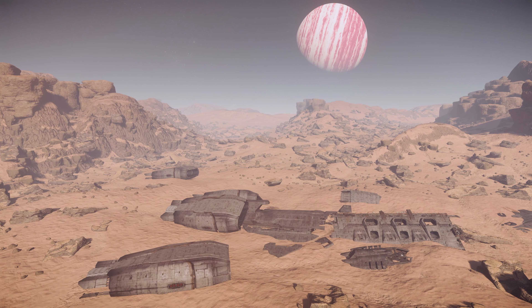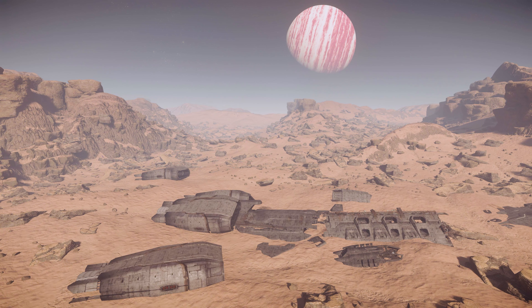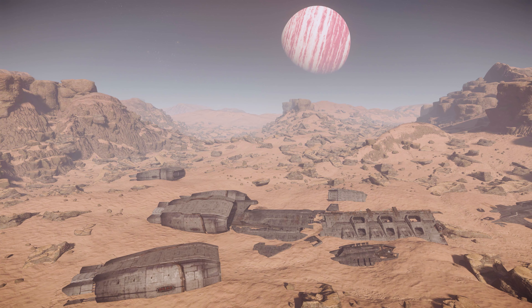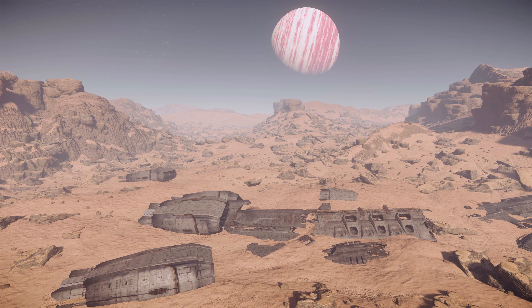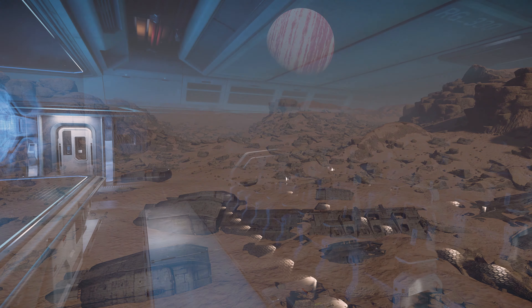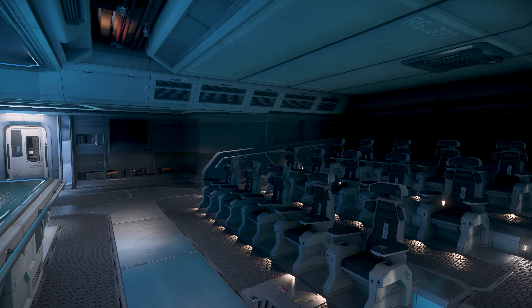The crashed Javelin in question carried a name — the UEES Flisser — and was a serving ship in the UEE Navy. In 2862, nearly 100 years ago, the destroyer was tasked with dealing with large-scale unauthorised mining on Daymar.